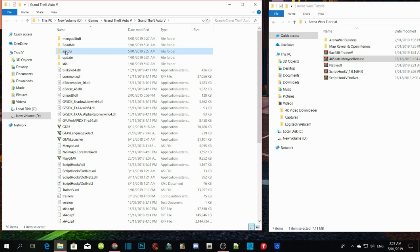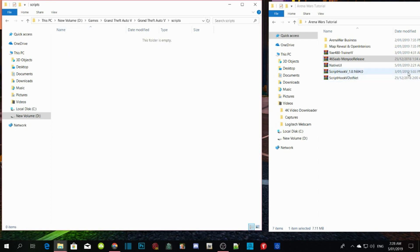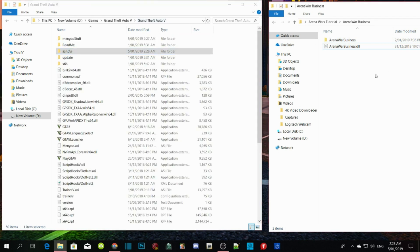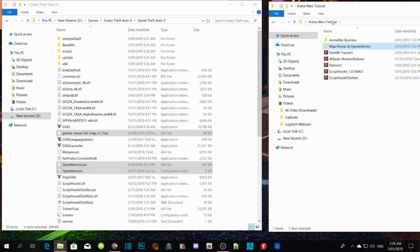Open up your Scripts folder, then select the Arena Wars Business folder and the Arena Wars Business DLL file, and drag that into your Scripts folder. Once you guys finish that, go back to your main folder. Then I forgot - click on Map Reveal and Open Interiors, copy the whole thing, and then drag that into your GTA V main directory.